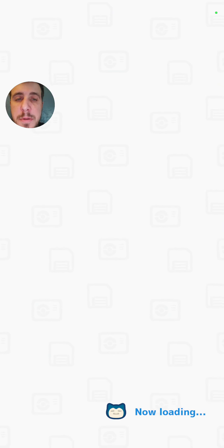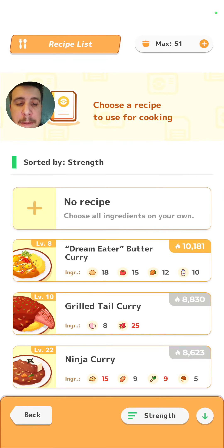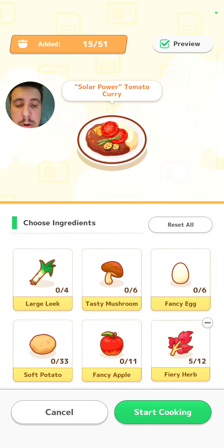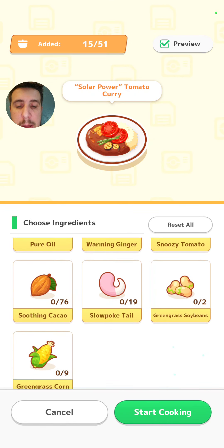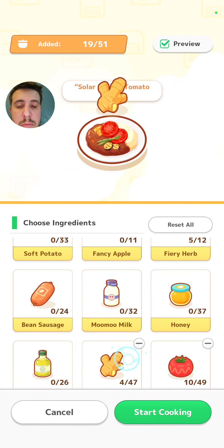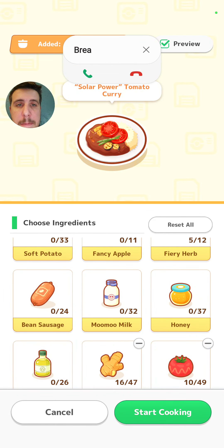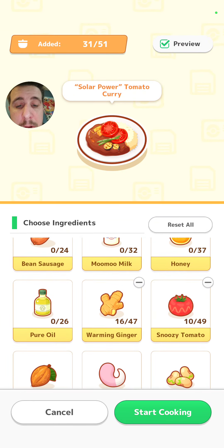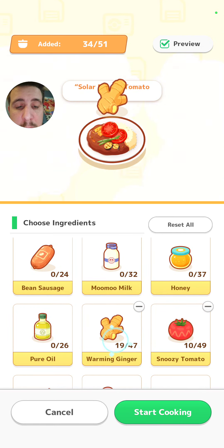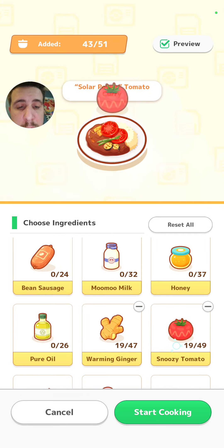Let's go ahead and get in here and cook up some breakfast, because then I'm heading back to bed guys. Let's go with the solar power tomato curry. Let's just add in some warming ginger. Had to answer that phone call real quick there, but now we're back. Let's go ahead and add in some more warming ginger, tomatoes, and let's add in just a couple honey.